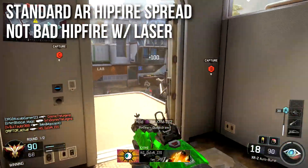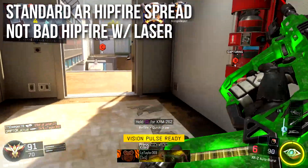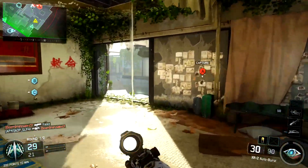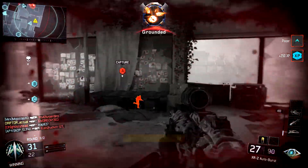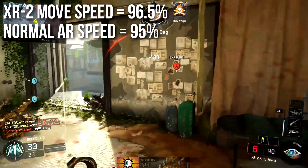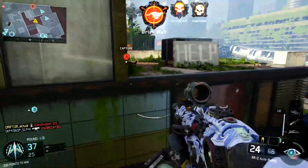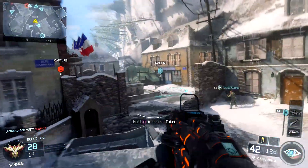It has standard assault rifle hip fire spread, but it's surprisingly not bad without a laser sight, because of how fast it kills up close. Normally I'd tell you not to do it with a burst fire weapon, but if you get lucky and land a shot or two, you can dump truck people pretty quickly with hip fire. Another fun fact: the XR2 has a movement speed of 96.5%, whereas a normal assault rifle has 95%. You'll be running a little bit faster with the XR2 than any other assault rifle — no other assault rifle has this property.